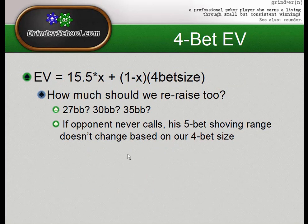Here's the scenario: we raise 3x on the button, small blind folds, big blind makes it 12 to go, giving a pot of 15.5 big blinds. The fold percentage is x, call percentage is 1-x. I see a lot at 100NL where players 4-bet to ridiculous sizes like 35, 40, even 50 big blinds. Someone who hasn't done the math should know: the higher the 4-bet size, the less profitable the 4-bet is as a bluff.